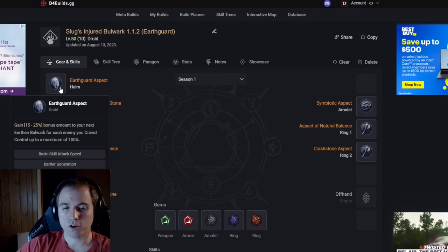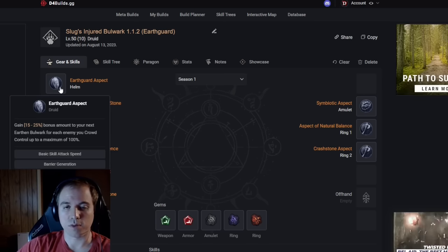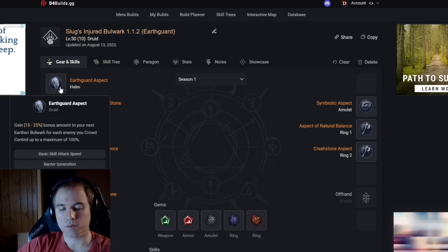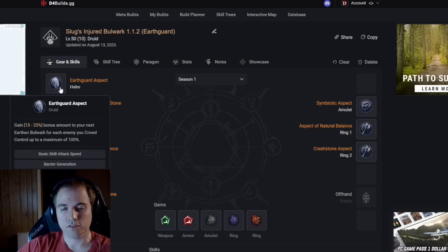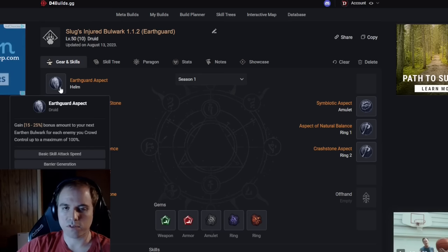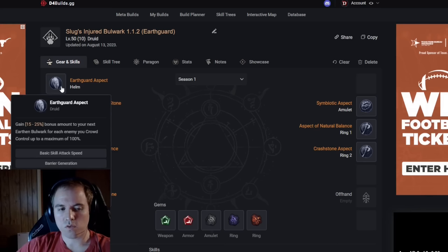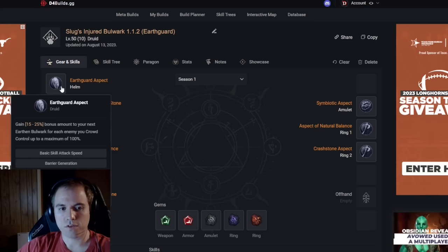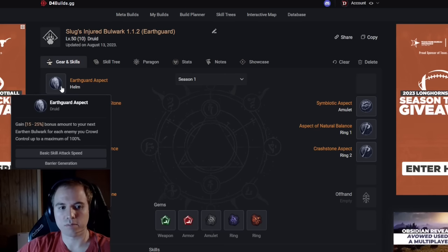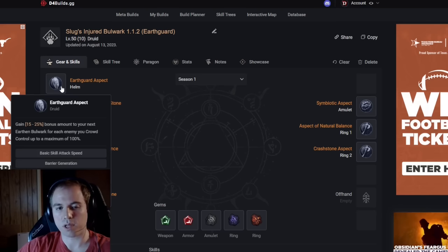There's a second version of this build that runs the earth guard aspect and gets as much max life as possible. I think rubies will likely be optimal here but it'll depend on your level and gear. This build drops some DR stats but can create some massive barriers to brute force most nightmare dungeons. The main problem with the setup is its inconsistency — it won't work as well single target or against bosses, so I prefer my more versatile setup. However, I will include a second build planner with this version for you guys to play around with.